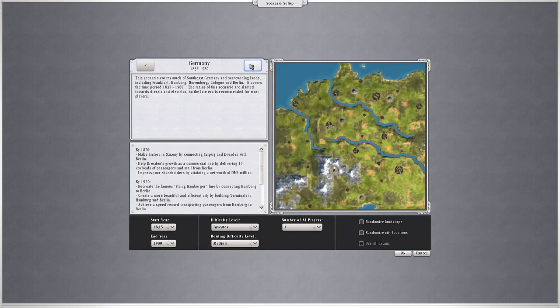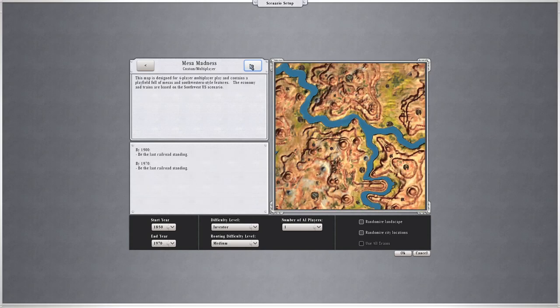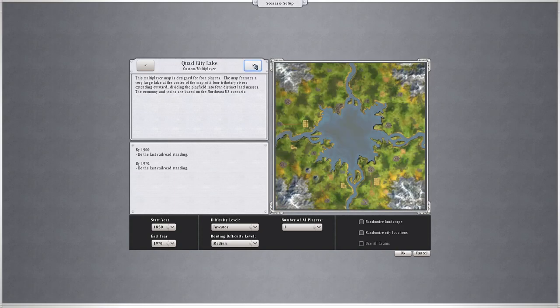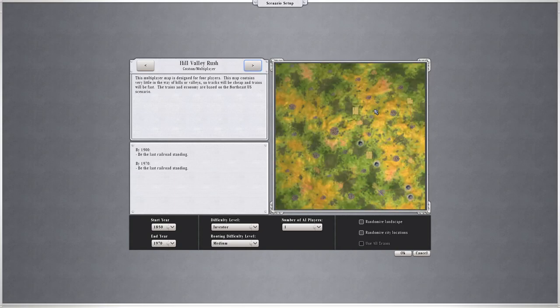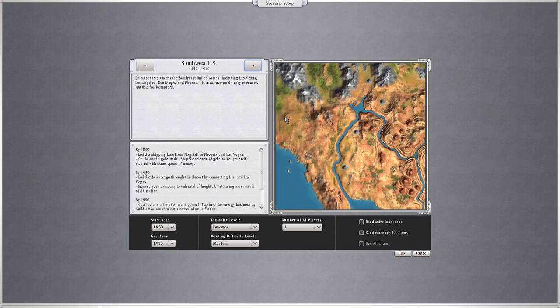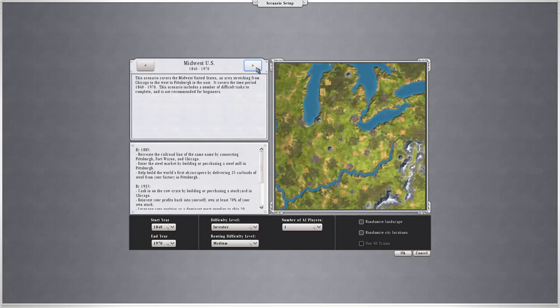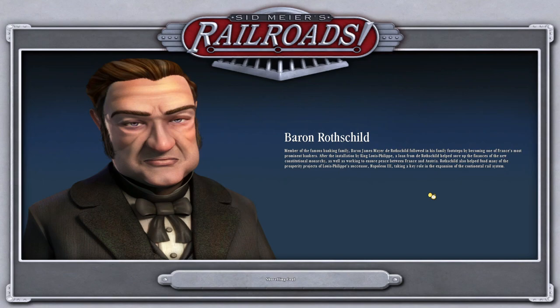We're going to do a few different maps, or at least one. I considered Double Cross, Hill Valley Rush — which is very easy — South West US, and North East US. We'll go for Midwest US. I've got a friend who lives in the Midwest, so hi Andy if you're watching! I know he's subbed to the channel but I'm not sure if he watches. It's going to load in what it thinks are the usual towns and cities.